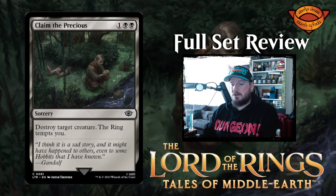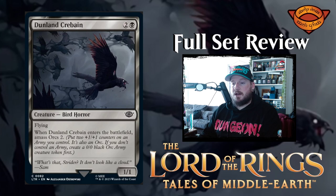Next up we have Claim the Precious — one black black for a sorcery. Destroy target creature, the ring tempts you. Another kill spell — very strong.